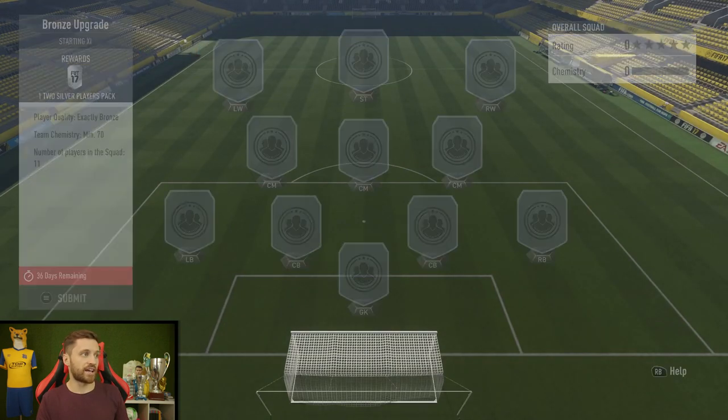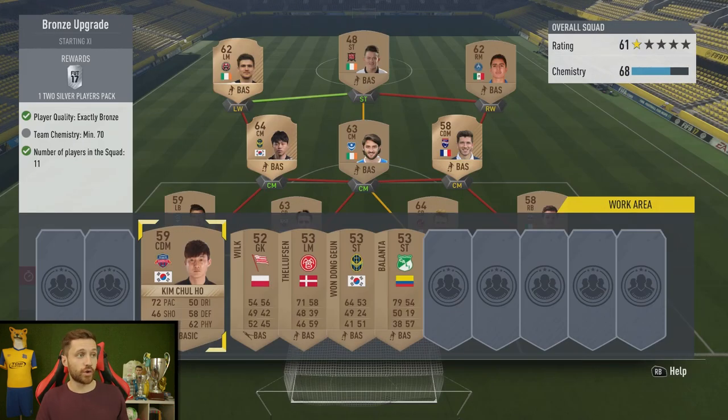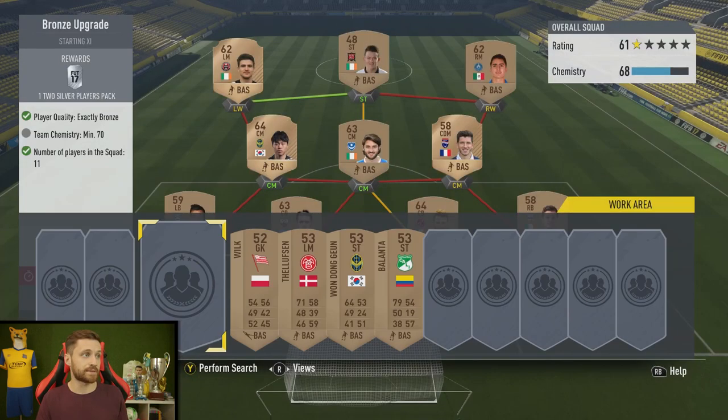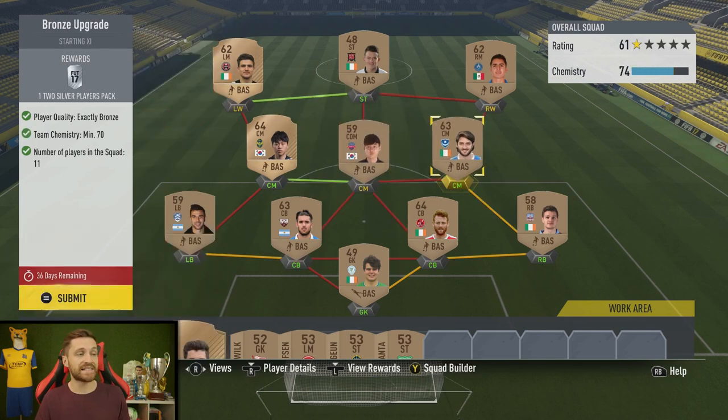I'm starting it from scratch. On the left-hand side, player quality has got to be exactly bronze, so everyone has to be bronze. Team chemistry has to be a minimum of 70, and you've got to have 11 players in the squad, so it's a pretty basic challenge. I'm going to fast forward here and show you what I've come up with. I needed to make one more addition to get the chemistry high enough — get another South Korea player in there. You basically want the squad to be good enough to pass the challenge, but not too good that you're giving away players you don't want to lose.